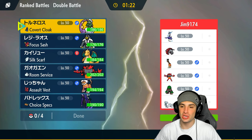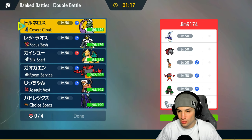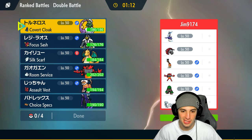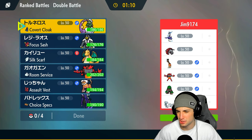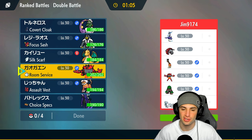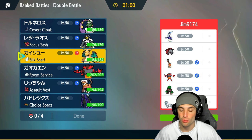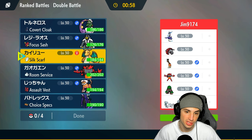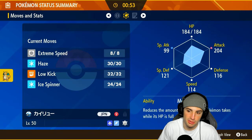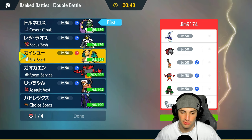We're going up against a Miraidon squad in match number two. Landorus is great against Miraidon — we absolutely love this. They also have Incineroar, which I like Landorus against, and Iron Hands. They have Chien-Pao too, which I like Landorus against because we can Intimidate it, but it's still four times super effective with Ice. We have no terrain control but we can remove it with Ice Spinner, which is actually really good. I might just want to lead Dragonite since its speed isn't bad, especially under tailwind.